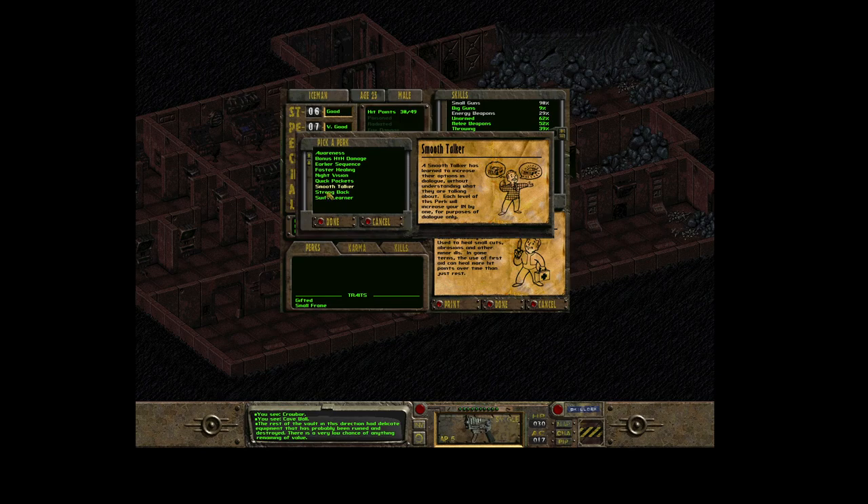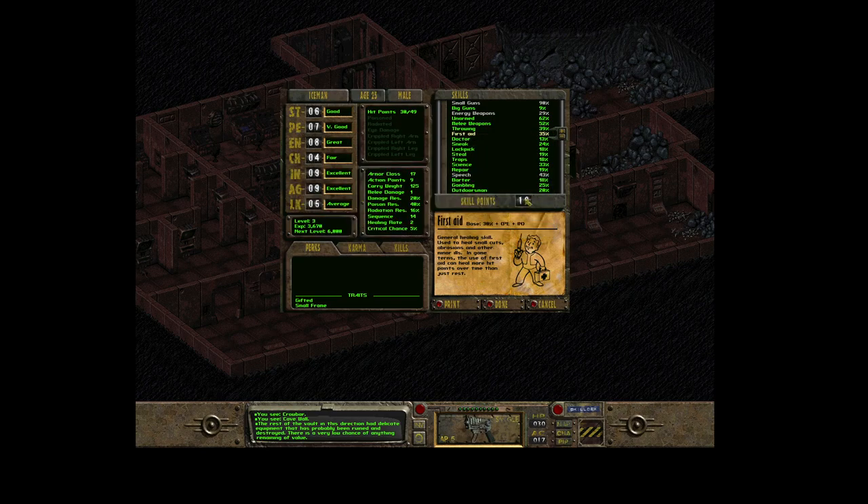Strong Back is like a mule - you can carry 50 pounds more than before. Swift Learner adds a 5 percent bonus to experience points you receive. I'm now getting 18 percent bonus, and 5 percent of that is roughly 0.9, so it basically adds about one more skill point to distribute around your skills.